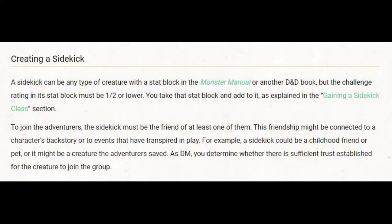To join the adventurers, at least one of them must be friends with the sidekick. This friendship might be connected to a character's backstory or to events in play — for example, a childhood friend, a pet, or a creature the adventurers saved. As Dungeon Master, you determine whether there is sufficient trust established for the creature to join the group. Wizards of the Coast is putting the final say back on the DM, which is typical of their approach.